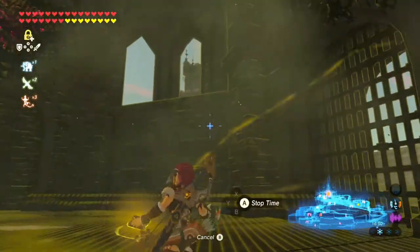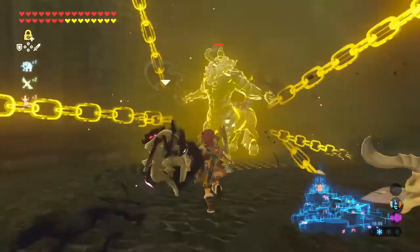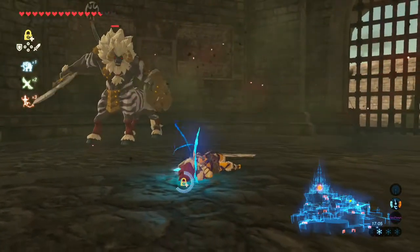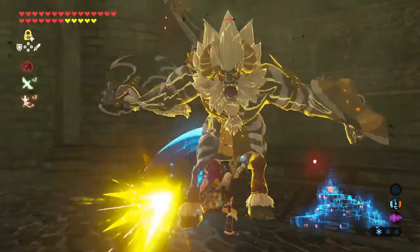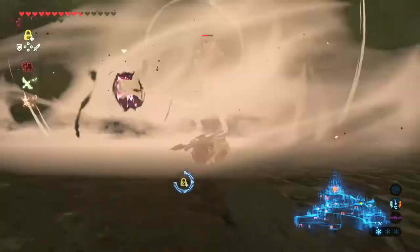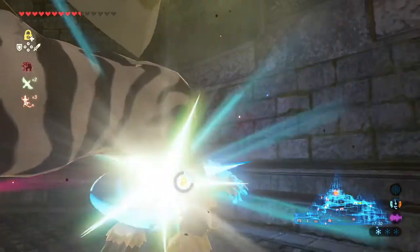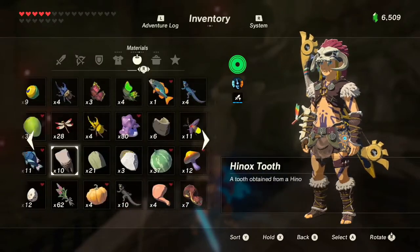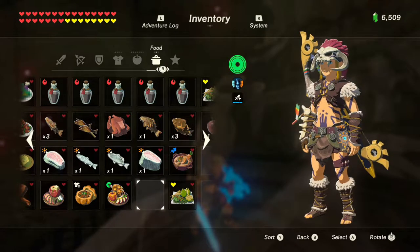Can I maybe get my stasis thing out? He's behind me. He's strong. Let's eat a second dish — I'm taking damage like there's no tomorrow. This is how you do not kill a Lynel, but currently I'm driven into a corner, so this is how I am killing the Lynel right now. And I have him — nice.